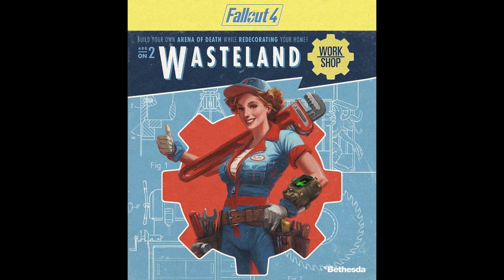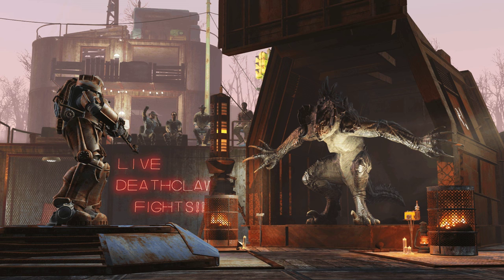For the month of April we'll be getting the Wasteland Workshop DLC. Wasteland Workshop will be $4.99 USD. With the Wasteland Workshop, design and set cages to capture live creatures — from raiders to Deathclaws. Tame them or have them face off in a battle, even against your fellow settlers. The Wasteland Workshop also includes a suite of new design options for your settlements, like Nixie tube lighting, letter kits, taxidermy, and more.